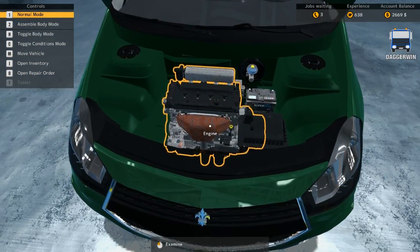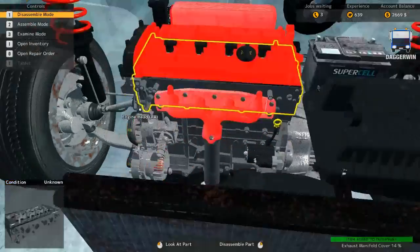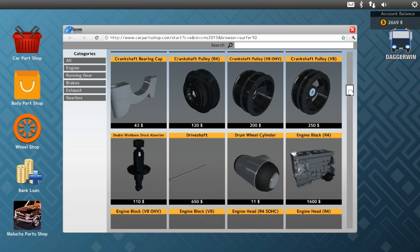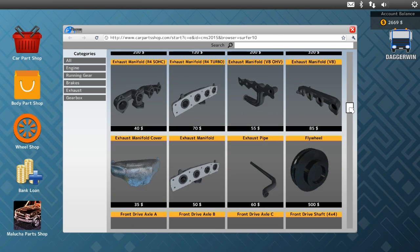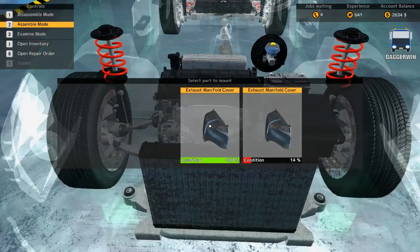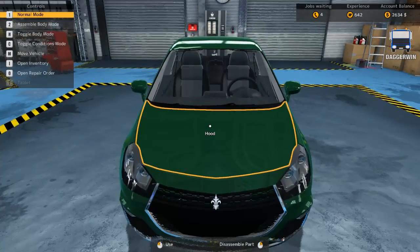So we'll just come in here and remove these. It should be a quick and easy job — if that's all it is then that is fantastic. We want the exhaust manifold cover — there goes that phone again. Exhaust manifold cover, cheap part as well. And if that's all it is, that's a good job done.